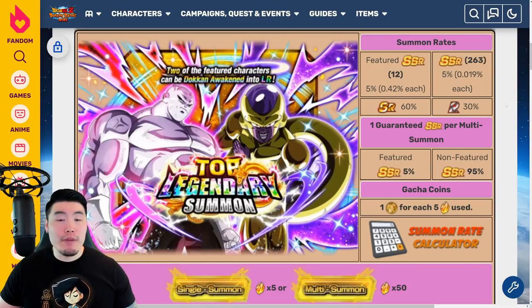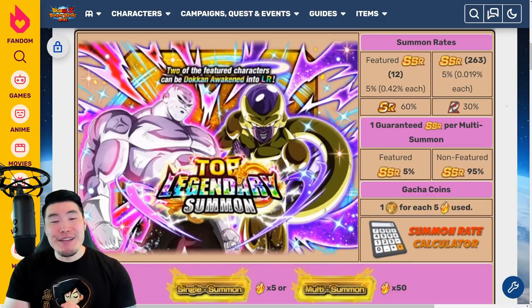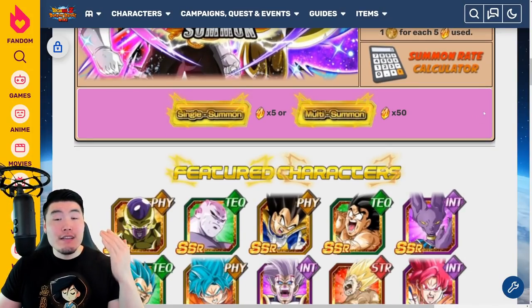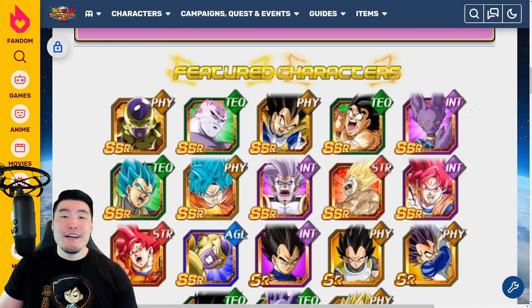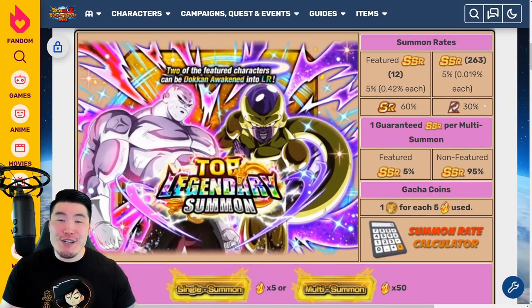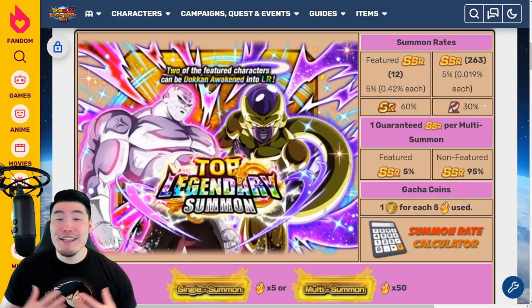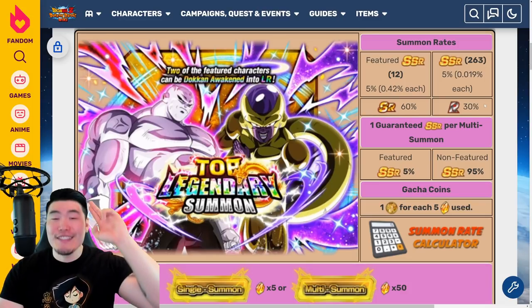Let me know in the comments down below what you plan to do as far as this banner is concerned — are you going to be skipping? Are you going to be summoning? And if you are going to be summoning, how many stones are you going to be spending? And if you want, tell us why you're summoning on this banner that is so obviously a trap. To me, it's a no-brainer to skip, but of course the decision is ultimately up to you. That's going to do it for today's video, guys. Thank you so much for watching. If you liked the video, make sure to like the damn video. Sub to the channel if you're new. Hit that notification bell so that YouTube knows you want to stay up to date with all my latest content. And until next time, have an awesome, awesome day. I'm Tiger with Tiger Uppercut Media, signing out.